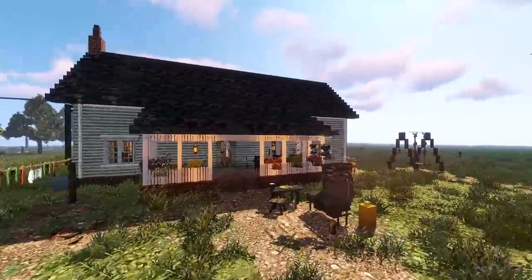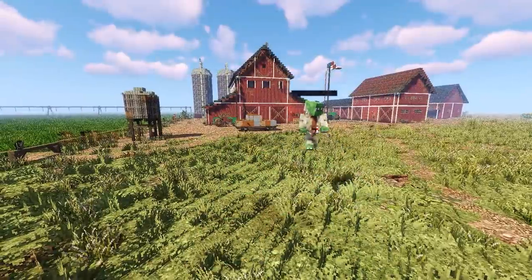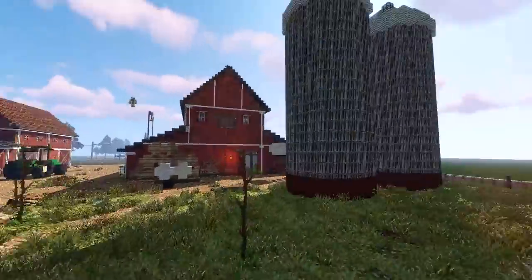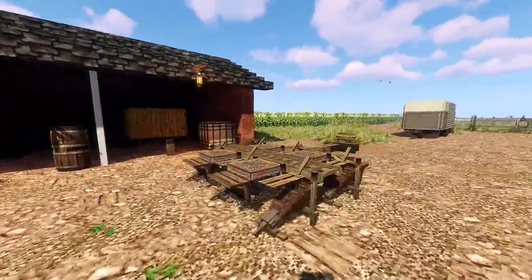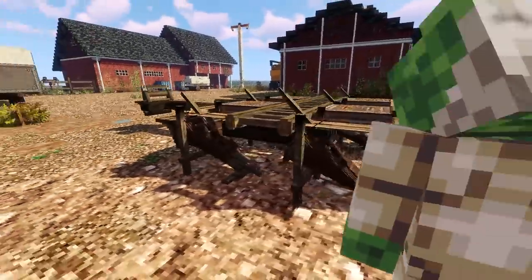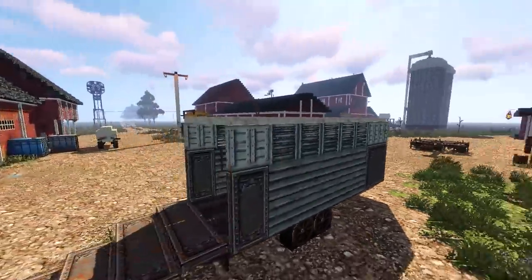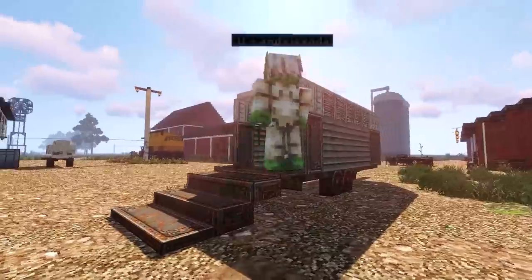I know many people play on console or other versions and can't download this, but if you have the possibility, check out the description and grab it — just come on here and embrace it, because this is a whole different level of Minecraft, really incredible. The farm is very spread out — we have silos, beautiful barns, and even the vehicles themselves have incredible detail. Look at the level of detail on this plow. They've used bellows tiles for it — I love the bellows. I'm always trying to build with bellows on my channel.